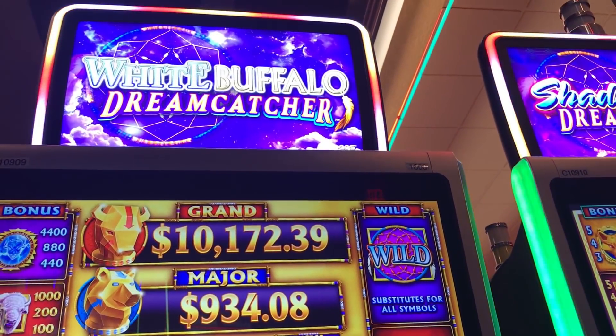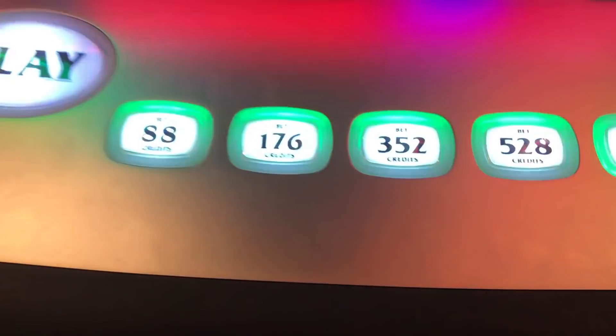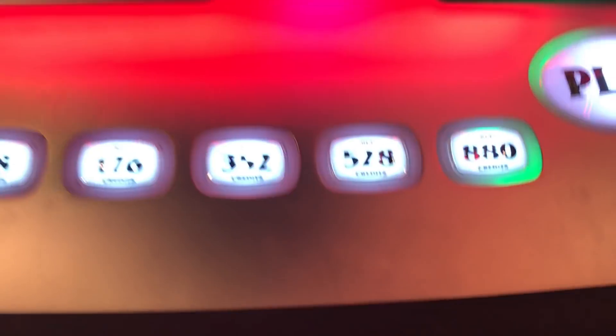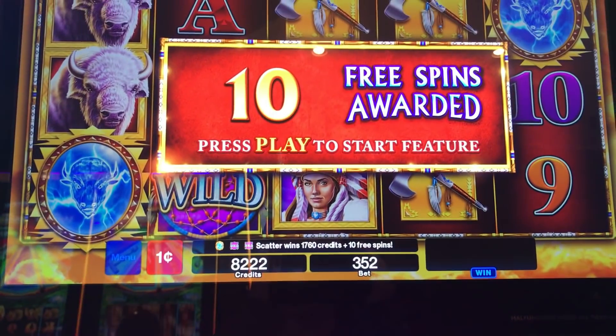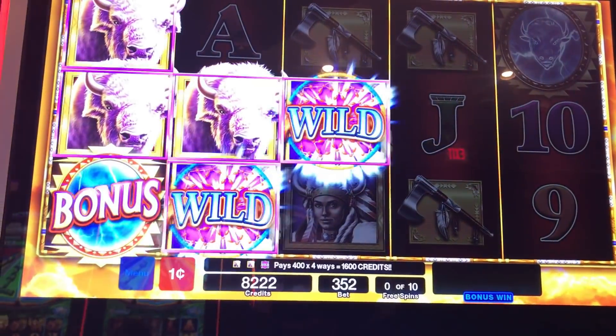I'm playing White Buffalo Dreamcatcher. It's a one cent denomination. You can play $0.88, $3.52, $5.28, or $8.80. We're doing the $3.52. We get 10 free spins. Press play to start the feature.